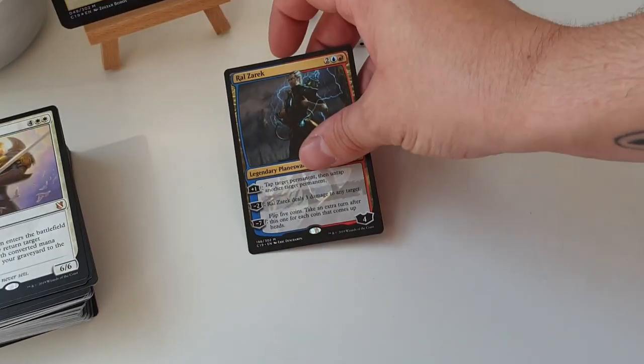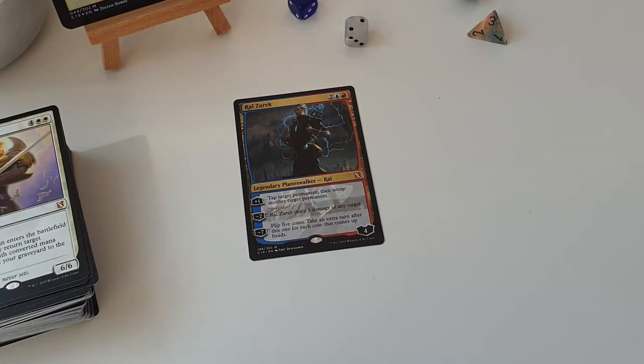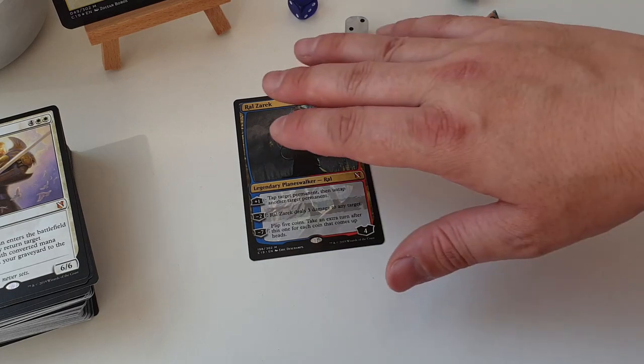Every commander deck this year gets a Planeswalker reprint, and this one is Ral Zeric. So we get to tap target permanent and untap something else, or deal 3 damage to any target, or flip loads of coins and take an extra turn for each coin that came up heads. It's a really cool reprint, but I'm not sure it has 100% synergy with the deck - tapping things down and untapping them doesn't really speak spell-slinger to me, but it is a really cool card.